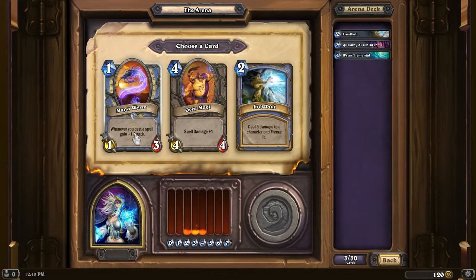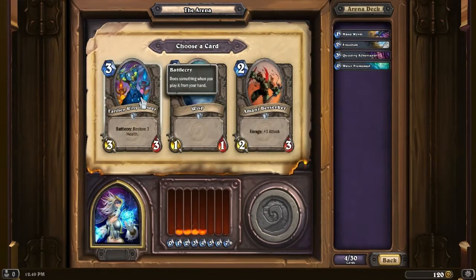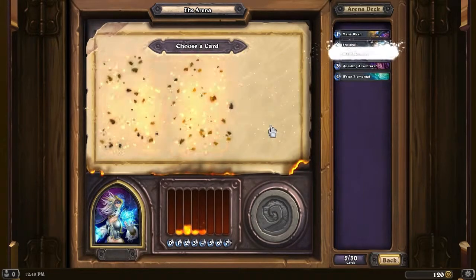Another Frostbolt, another Ogre Magi, or a Mana Worm. Mana Worm is really nice. I do have one Frostbolt, so we're gonna take that Mana Worm in case we don't get any additional ones. Earthen Ring Farseer, Wisp, or Amani Berserker. Amani Berserker's pretty great with a mage because you can enrage it yourself and get that plus-3 attack reliably with your hero power. So, let's take that.